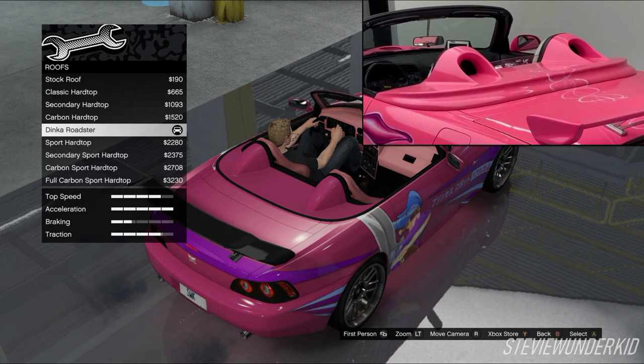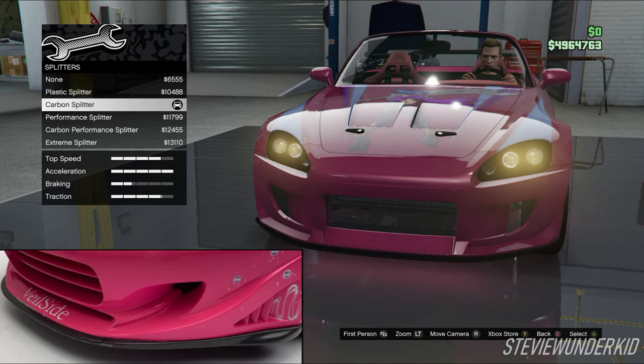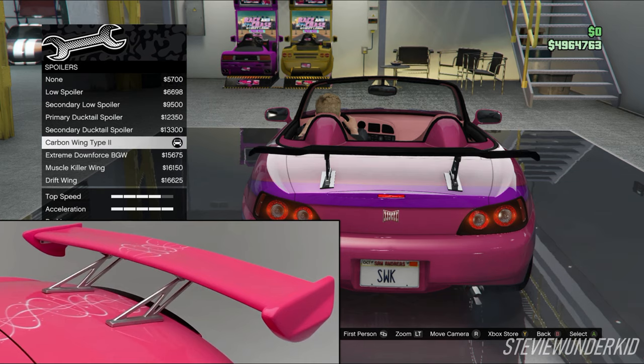Next up, we have the roof, and of course for this we have to go with the Dinka Roadster option. Then we have the splitters, and the best match is the plastic splitter. I think the carbon splitter is also a decent match, but I think it's a little bit too long. Moving into the spoiler, there are two good options. The first is the low spoiler, since it matches the painted look of Suki's wing, however it is still pretty low and doesn't have those metal supports. The other option that I ended up choosing was the carbon wing type 2 spoiler. Even though it is carbon, I think it better matches the height of the wing on Suki's car.